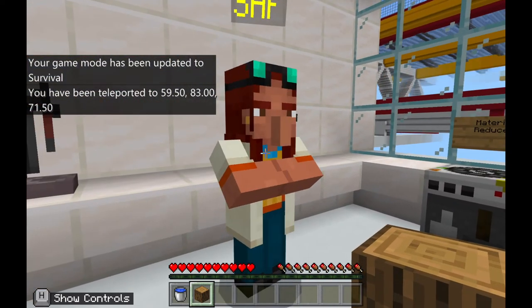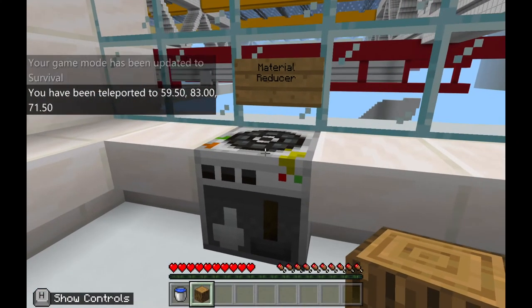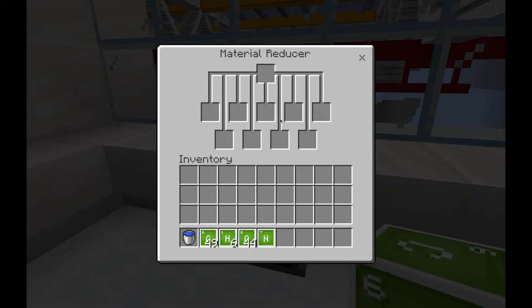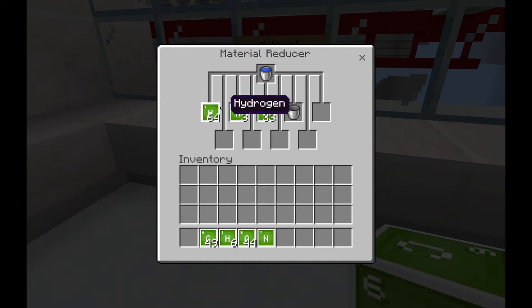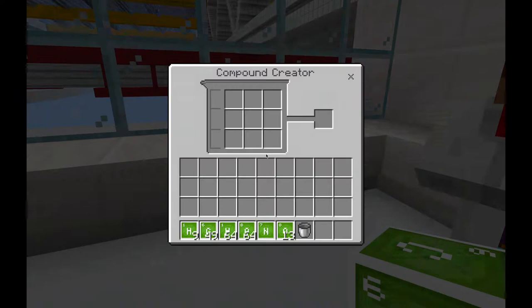In the next room, you have two task NPCs. The first explains that you need to place the logs in the material reducer and take out all of the carbon elements, then place the water in the material reducer and take out the hydrogen elements. Once you have your carbon and hydrogen, you'll use the compound creator to create SAF — you need nine carbon and 20 hydrogen. Open the material reducer, put in your oak log, take out the elements, put in your water bucket, take out all elements, then go to the compound creator and right-click on it.